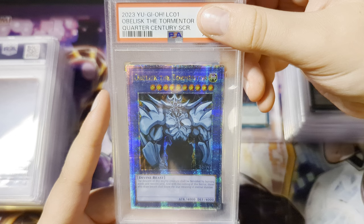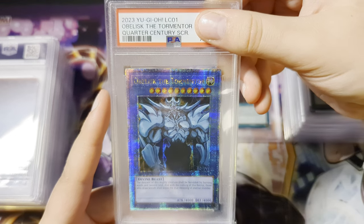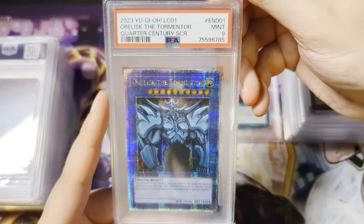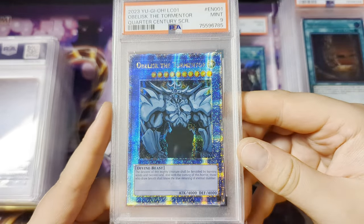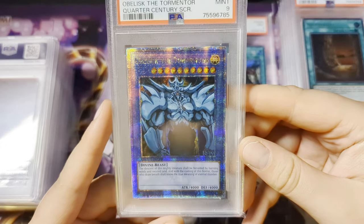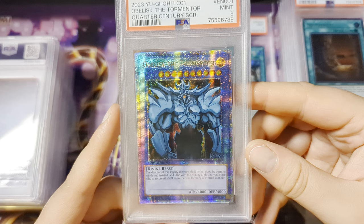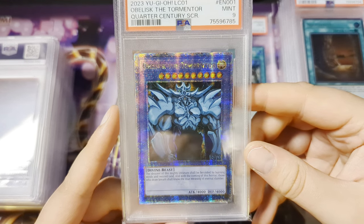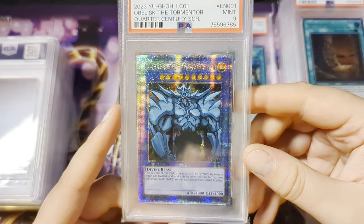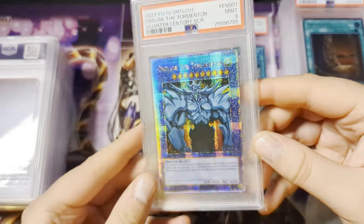Obelisk the Tormentor, Quarter Century Secret Rare from the 25th Legendary Collection. And we get a Mint 9 — I'll take that, it's not so bad of a grade. I had quite a few of these since I opened about probably two cases worth of the 25th Legendary Collection at least. I'll take that.